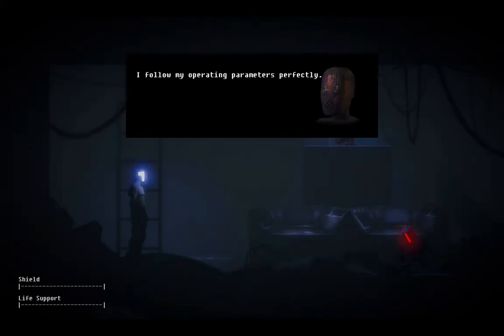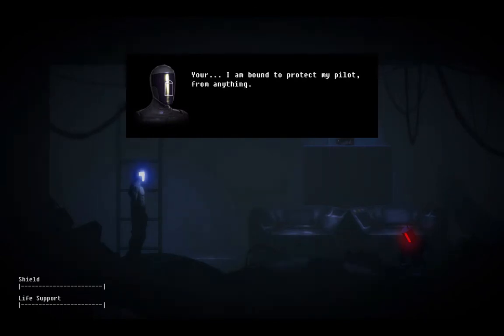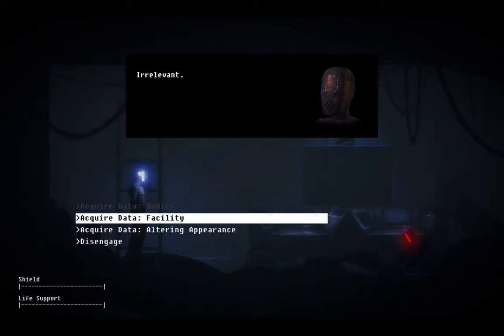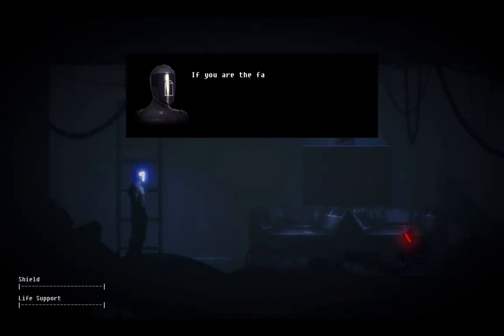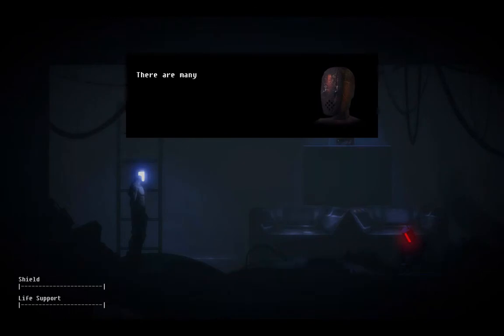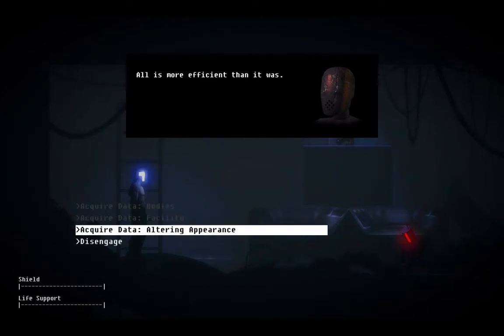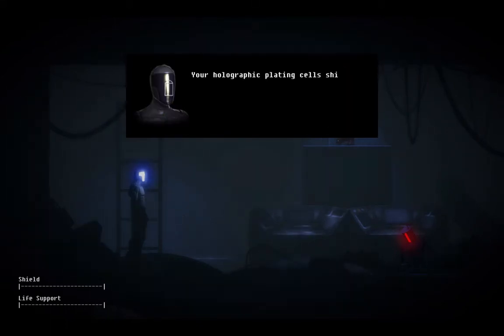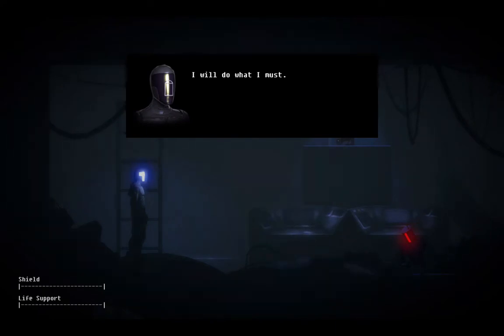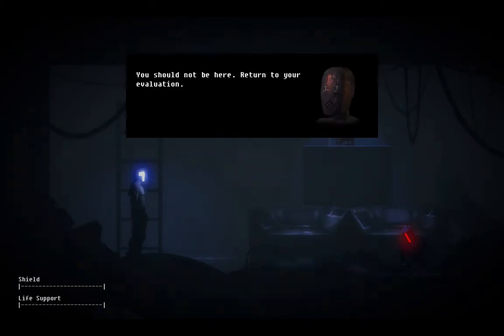I follow my operating parameters perfectly. Sure. I am bound to protect my pilot from anything. Irrelevant. Okay, you mind telling me what's going on here? What this place was, and what the hell happened to it? If you are the facility's caretaker, how has it fallen into such disrepair - especially if you're following your operating parameters? There are many mechanisms I oversee, and many roles I must perform. You're doing all of them poorly. Why do you look like all the people you've killed, though? You damn psychopath. Psychopathic robots - holy shit, that is terrifying. If you work in robotics, never let them be psychotic, ever. That is a bad idea.